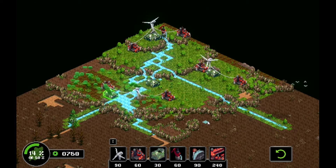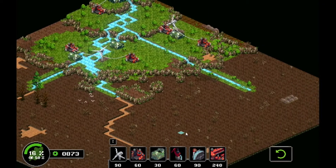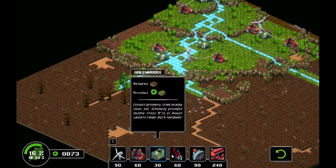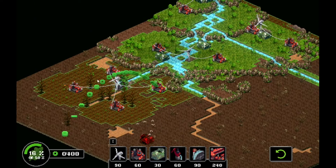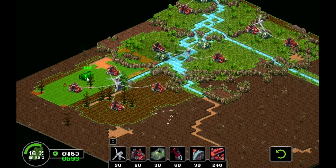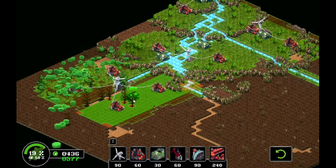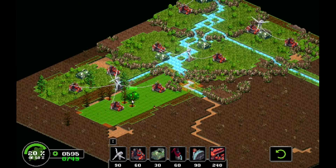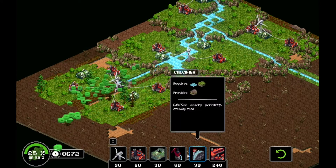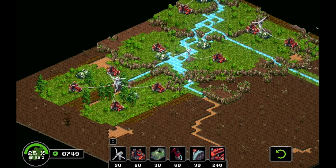There we go, impressive — 16%, harder than I thought it would be. I think we should expand down here first. There we go, 142, 131, 142. Very nice — 100, is that 54? Yeah, 54. Let's go with 54. Now let's expand the water — why is it only flowing a little bit?